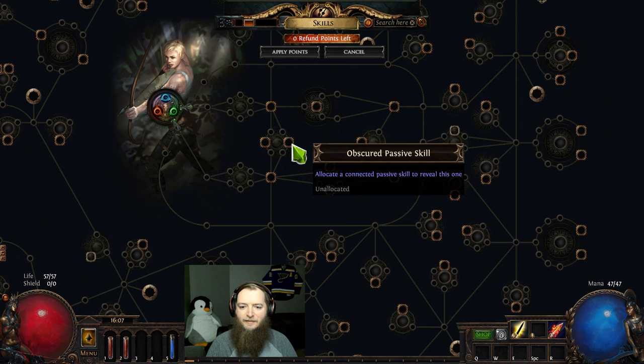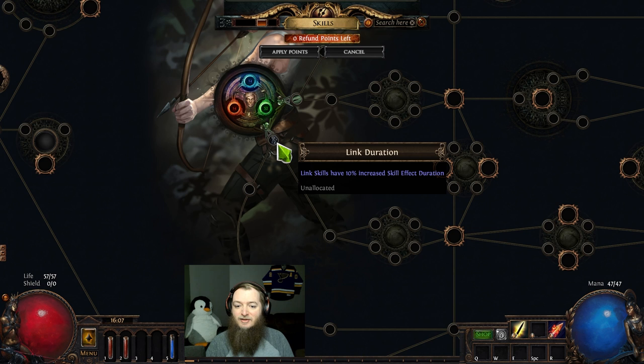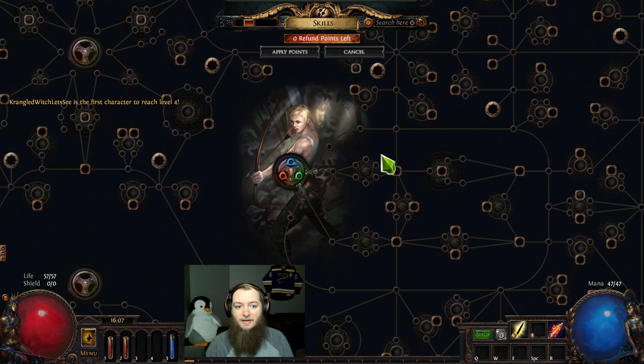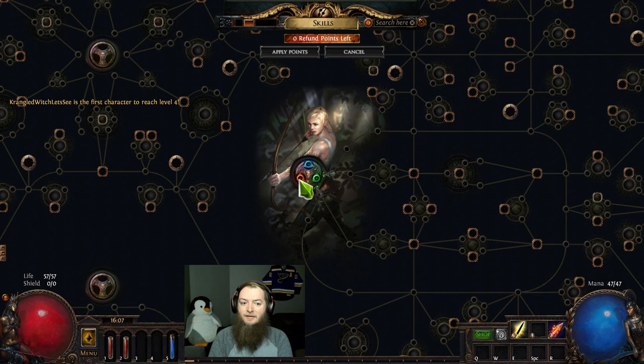I still get my Burning Arrow as a Ranger. Everything here is kind of obscured — we can't see what it is. So my main goal today is going to be just scouting. I have access to Link skills, Skill Effect Duration, and 10% projectile damage. That's crazy. My main goal is to try and scout keystones and then push through lab and see what ascendancies I have access to, because the ascendancies are all jumbled among each other as well.